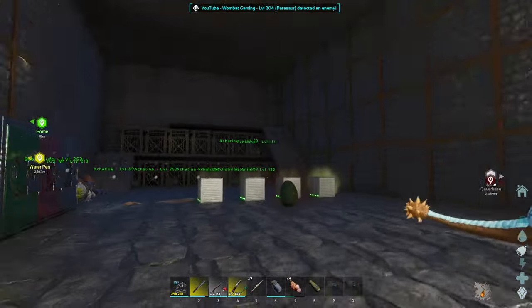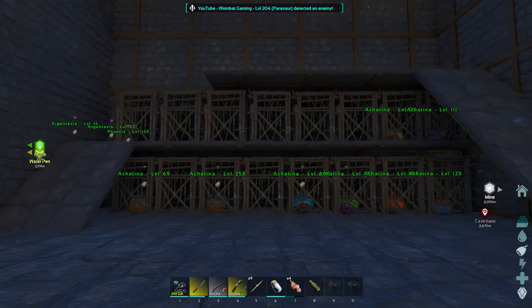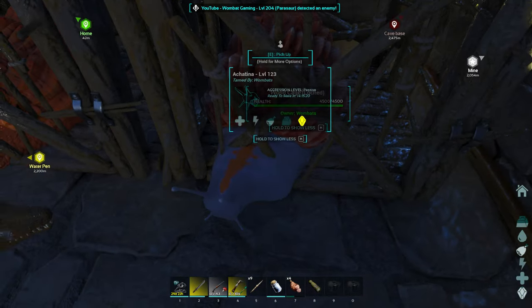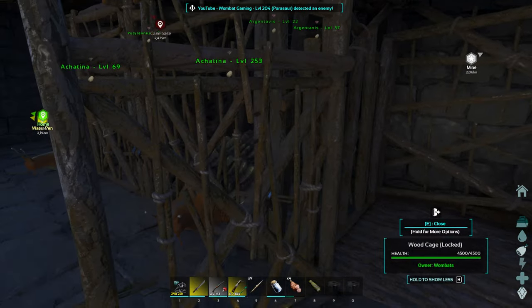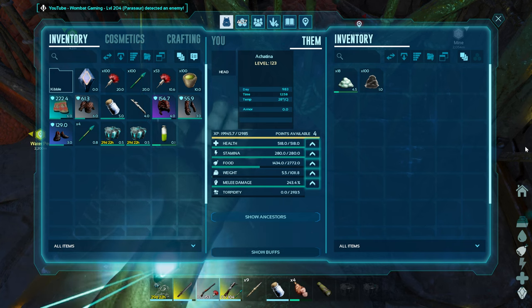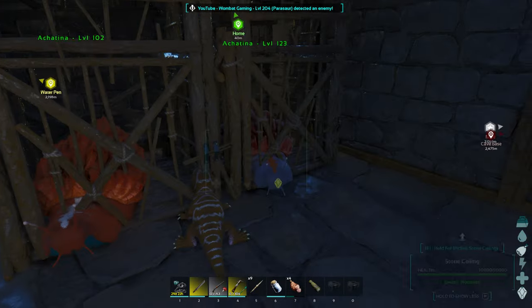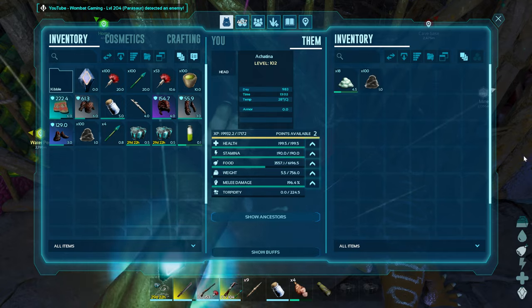So firstly I'll just show you the actual setup that I settled on. Let me just close this door — I've got an egg out, I don't want someone to run in and grab it. Alright, so this is the setup I ended up on and it works really well, though it needs a few more snails — or Achatina, I should say. Achatina is what you need. They're all in cages; these wooden cages are pretty simple. You get close to them — you can see that one is producing Achatina paste, which is just cementing paste, as well as some organic polymer which I tend to leave in them. It seems to last longer, so that's a little tip. You get 100 every 45 minutes from one of these guys.